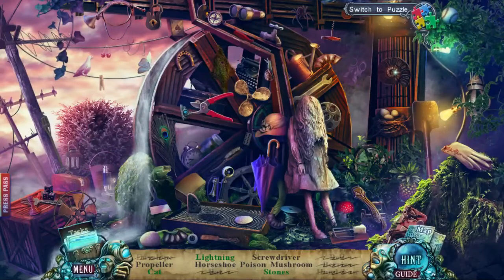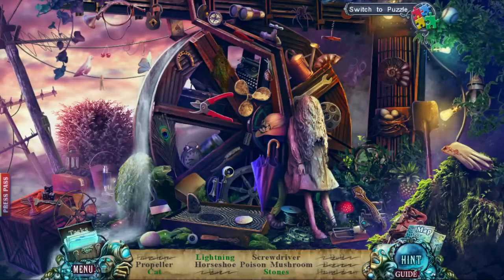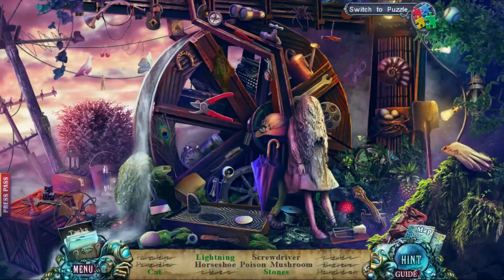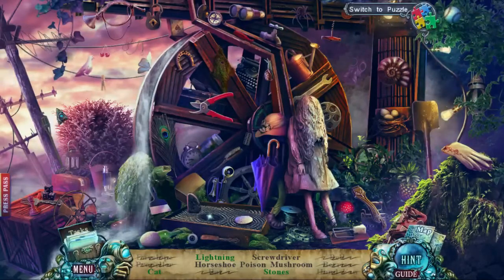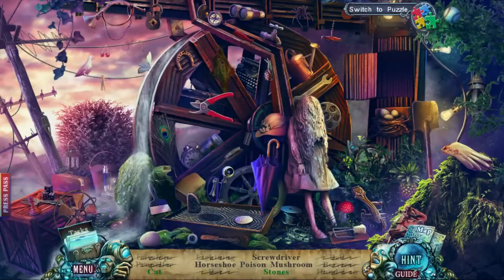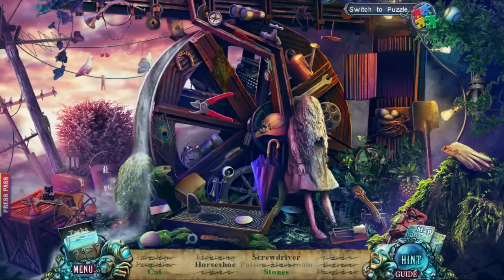Bird on a wire. What the heck is this for now? Need to find the rest of that — there we go. Oh bye queen, thanks for stopping by, we'll see you next time. A screwdriver, a horseshoe, and a poison mushroom. We need that lightning, so we need a horseshoe. A horseshoe and a poison mushroom — is that the red one? Okay thank you Julie. So horseshoe and a screwdriver.